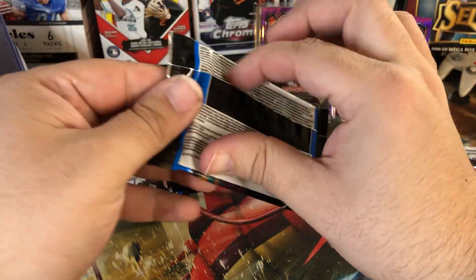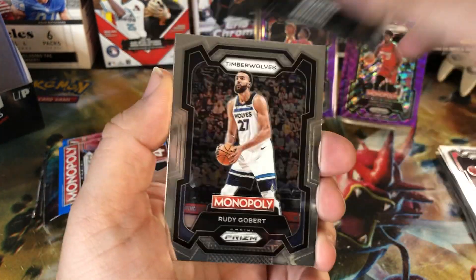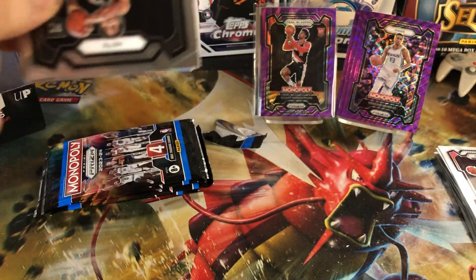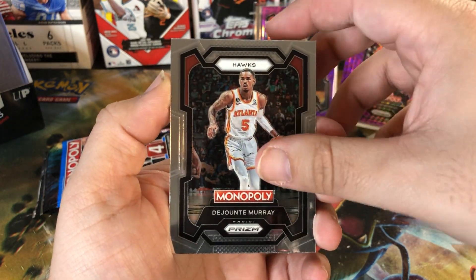About five minutes in — appreciate everyone sticking around. Let's see what we can get out of this last one. Hopefully at least one numbered card is what I'm hoping. We got a purple wave: Bam Adebayo, Darius Garland, Rudy Gobert, and Keegan Murray. This pack feels a little thicker — let's see. We got a Noah Clowney rookie, Emmanuel Quickly, and DeJounte Murray.